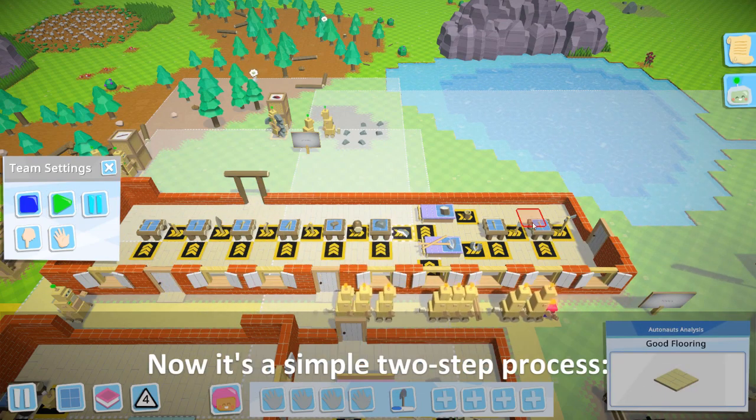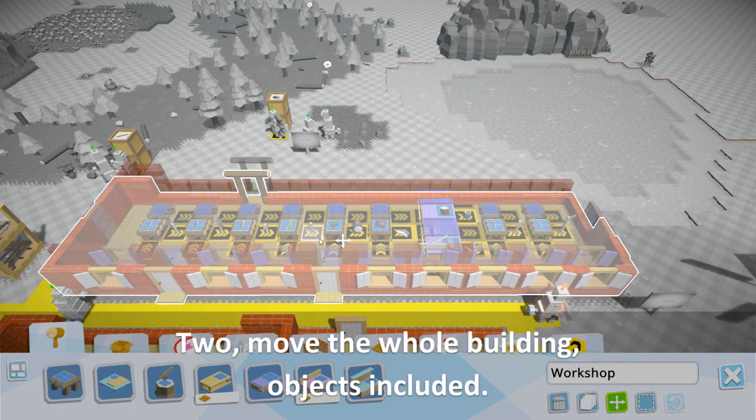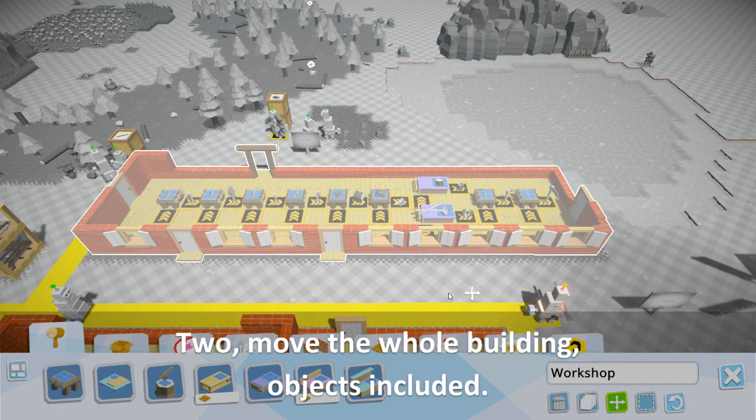Now it's a simple two-step process. One: select the bots and call them out of the way. Two: move the whole building, objects included.